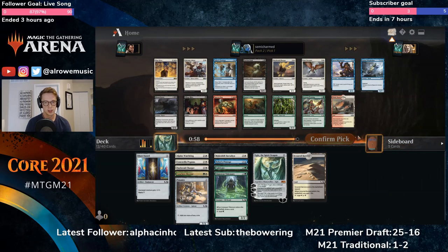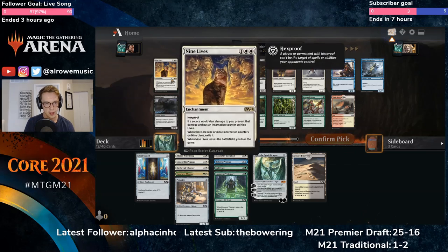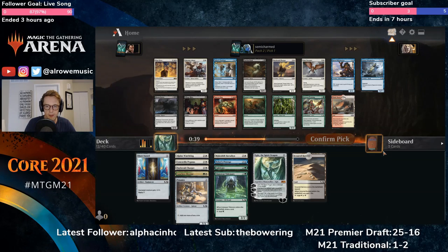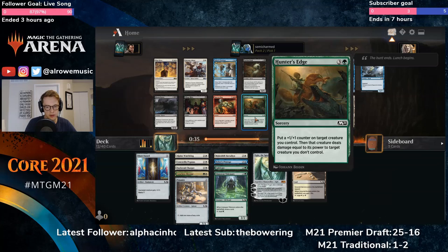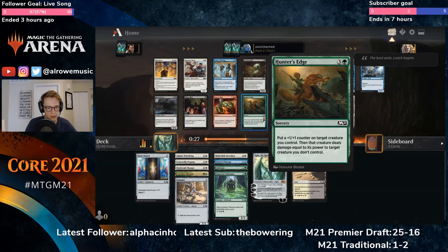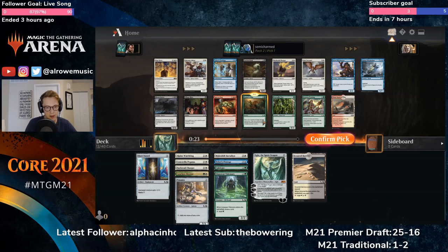Falconer Adept — if we can put some plus-one-plus-one counters on her it would be pretty nice. Tutelage — not looking like we're a tutelage deck. It might be a bit late to try to switch. Hunter's Edge probably edges out the Adept since we've got plus-one-plus-one synergies, and removal adding power and toughness to your creature is quite good. There's a Glide Master and a Megalodon as well, but I think we'll just take the green card. Even though we didn't end up with too much green last pack, our deck wants to be base green.